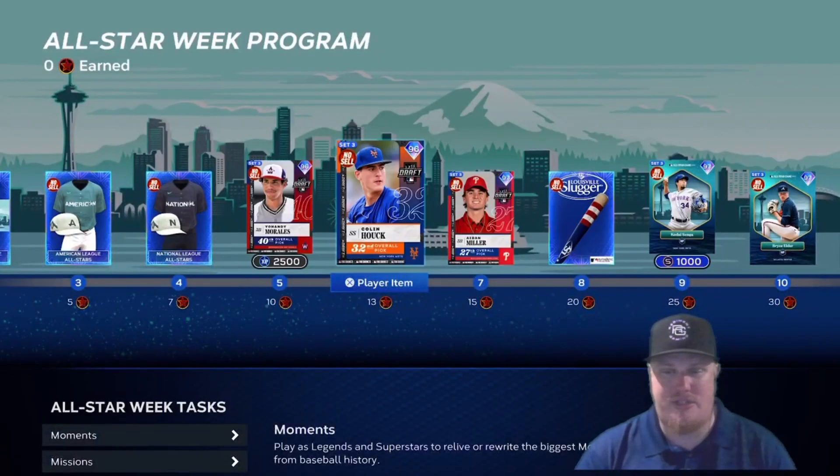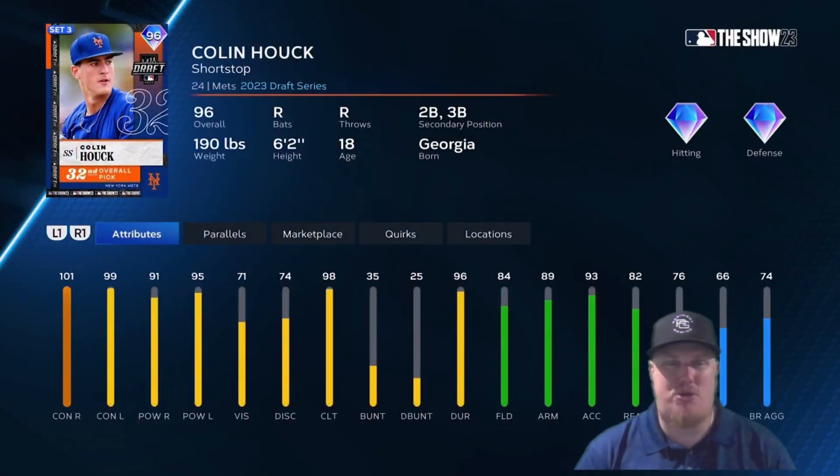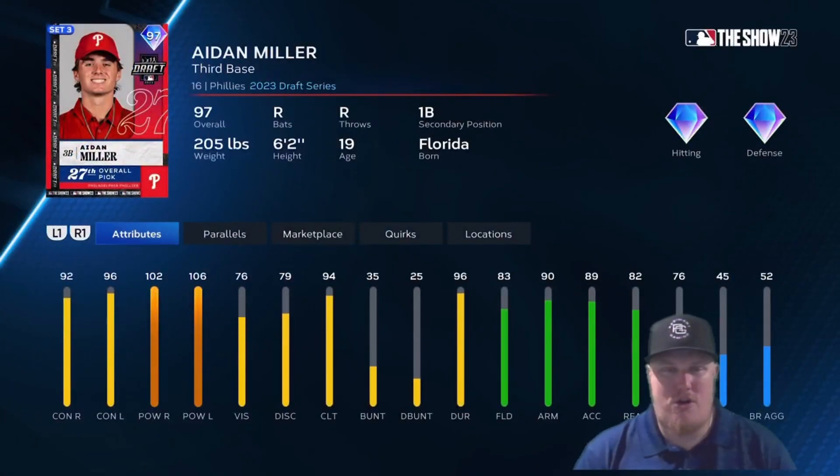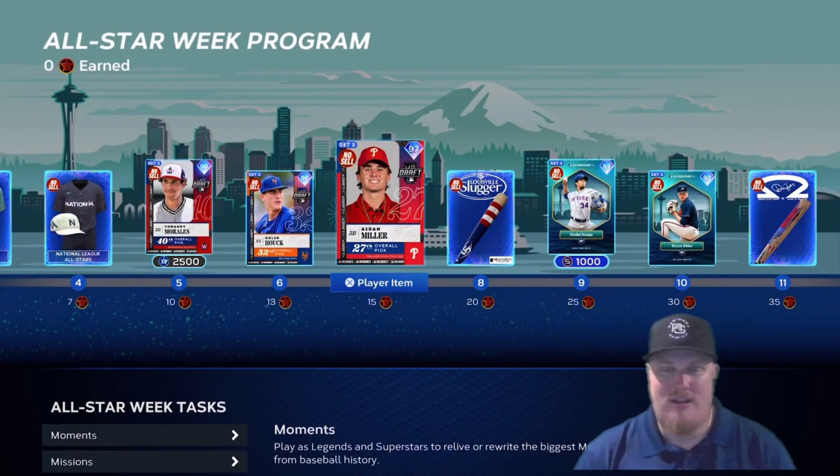At 13 stars you earn the New York Mets shortstop, 32nd overall pick Colin Hauck — he plays shortstop, second base, and third base. At 15 stars it's Phillies third baseman, 27th overall pick Aiden Miller, who gets a 97 overall player item and can play third base and first base — useful if you're grinding through theme teams for Team Affinity.